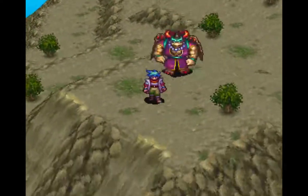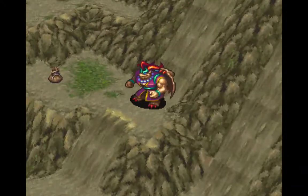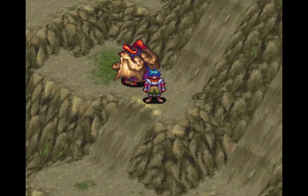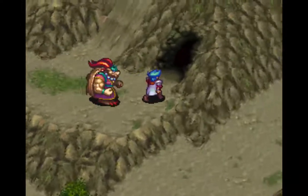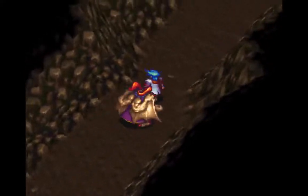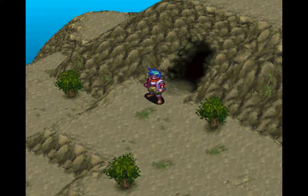Now let's head down here and get 800 zenny — every little bit helps, right? Now down over here and into the cave. I really need to work on getting Gar a stronger weapon, because right now his weapon can't kill everybody in one hit, and that's kind of annoying.